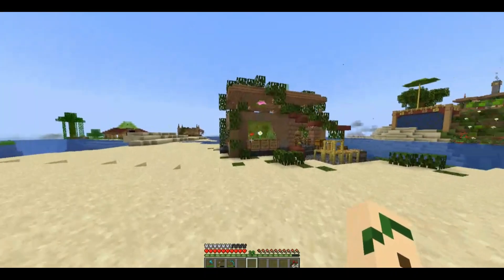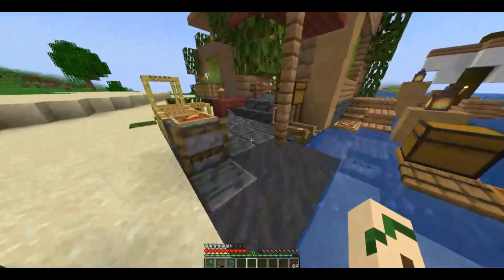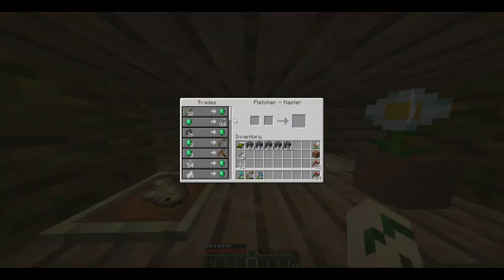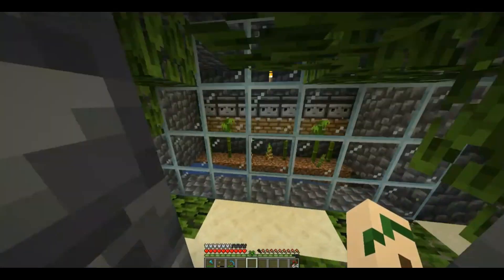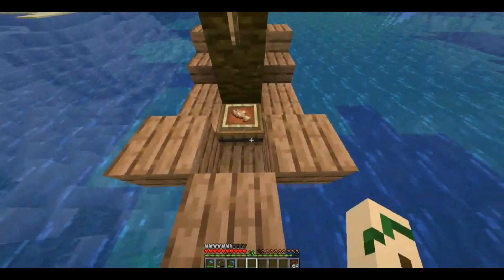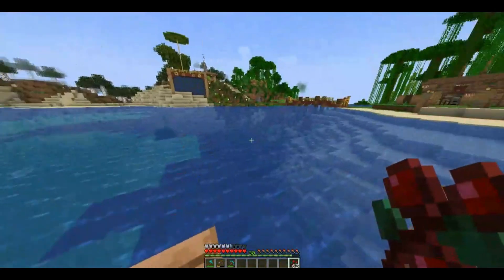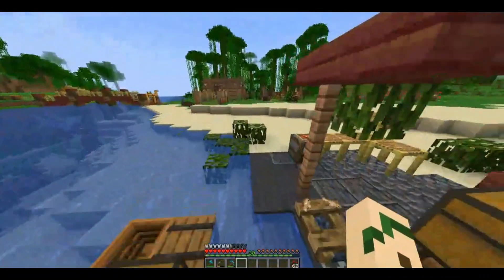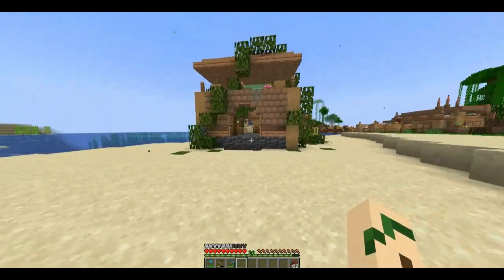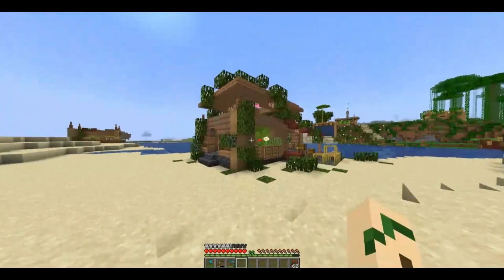I've gone ahead and decorated the fishing shack. We've got a whole bunch of fish around, some low campfires with fish on them, our Fletcher here, our little bamboo farm down here working away, a little dock out here, and we've even got a cute little boat which has some fish on it, maybe bringing them back from out further in the lake. I think this is just a really cute addition to the area in general. It'll help connect up what we have over here and what we have over there a little bit better.